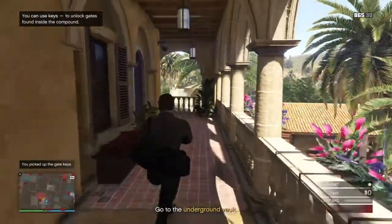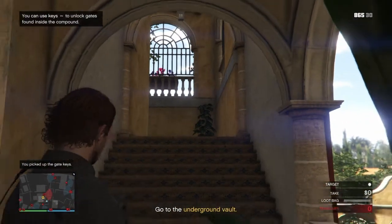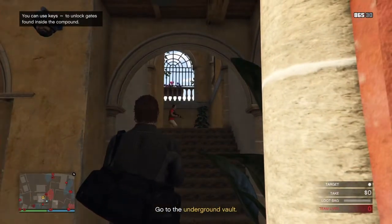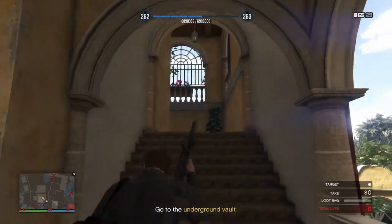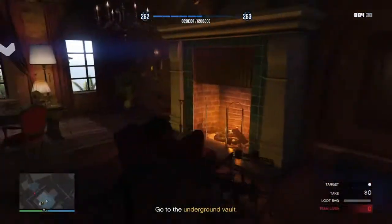Sprint up the stairs — make sure you beat the guard over here. He's gonna pause then walk forward again; right here you have to be pretty quick, hurry up and take him out. Because he will turn and you will get caught if you miss your shots.